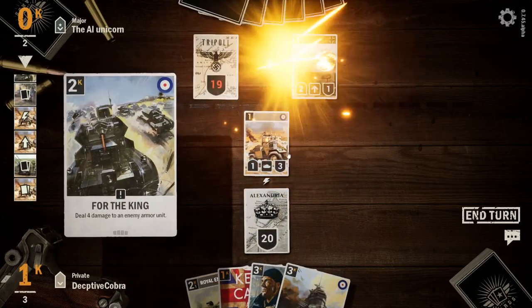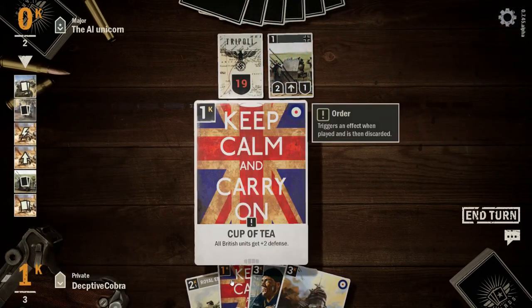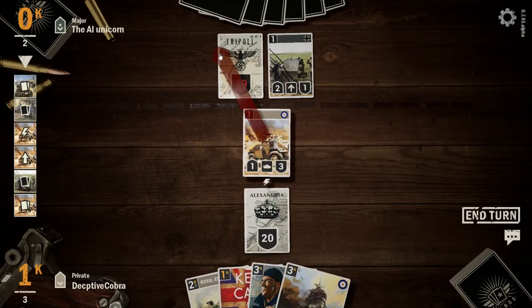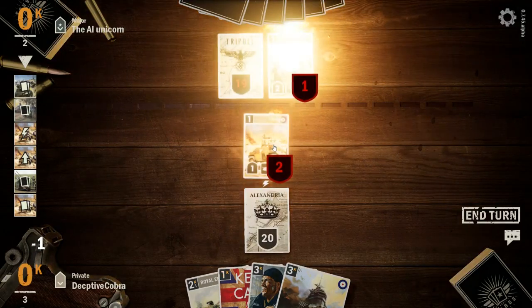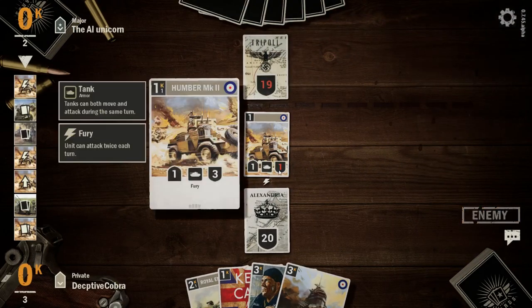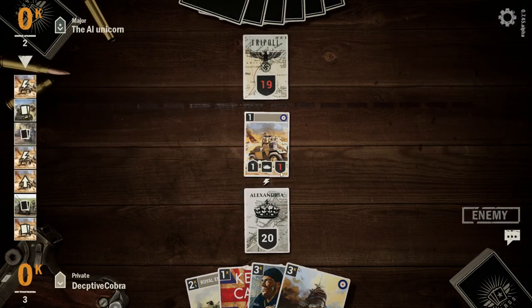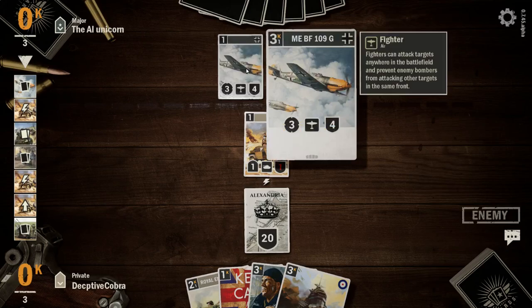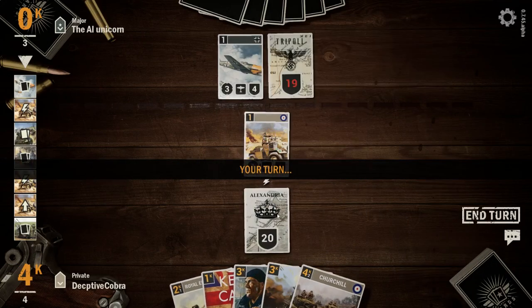I'm going to play that For the King, and then I'm going to attack that Flak Cannon. He did damage to me — the damage is permanent, it doesn't go away at end of turn unlike Magic: The Gathering. The damage stays on the card, which is something I do like. Now we've got the Luftwaffe BF 109 fighter.